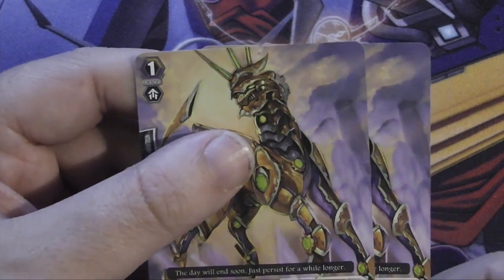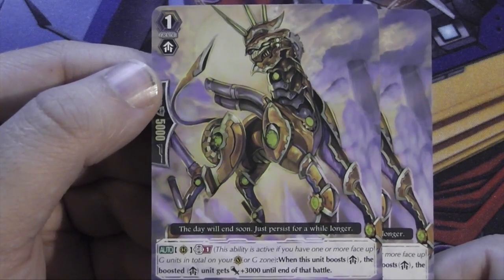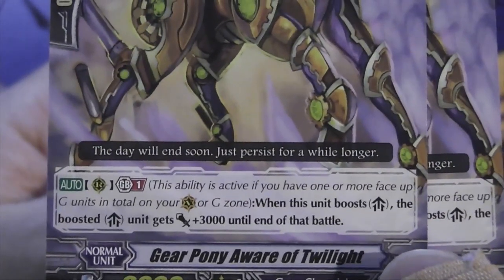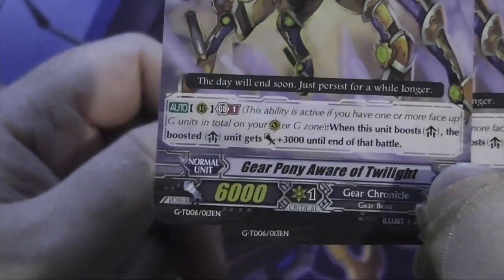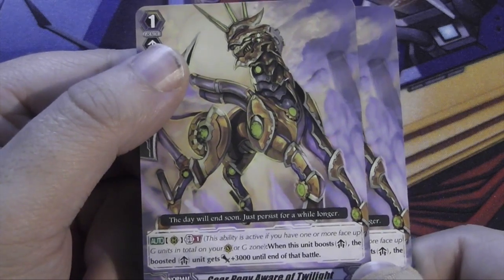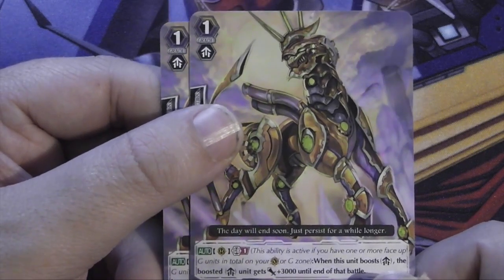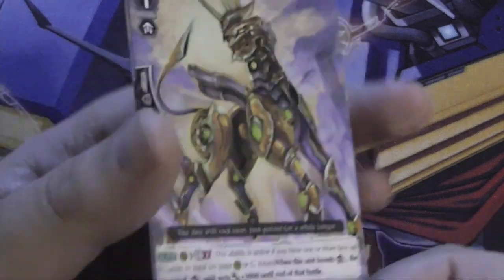Then two copies of Gear Pony Aware of Twilight — yes, it's a pony, and it's aware of twilight! It's got auto rear guard GB1: when this unit boosts, the boosted unit gets +3000 until end of that battle. So it's a 9K booster on GB1. I think it's a variation on the one that gets +4000 but only when boosting a vanguard. Strange name though.